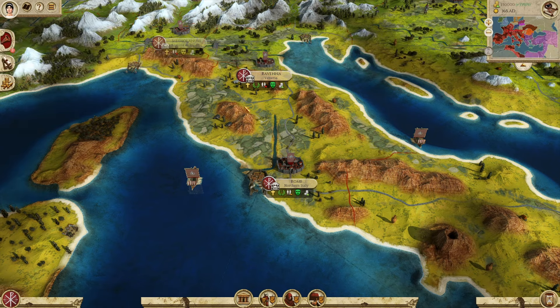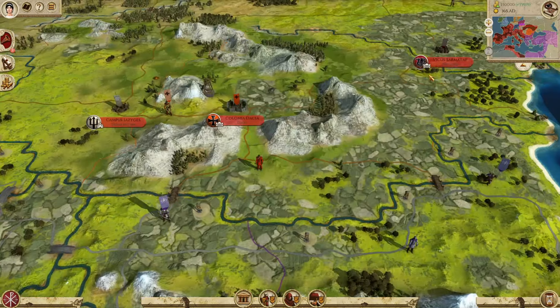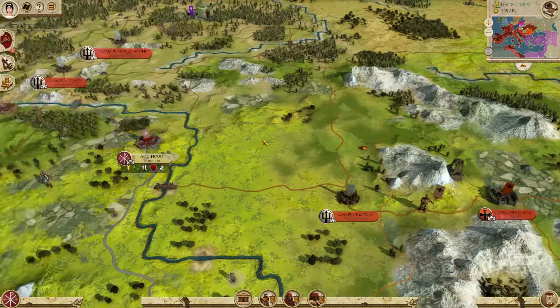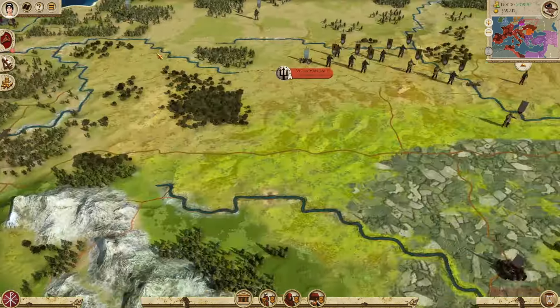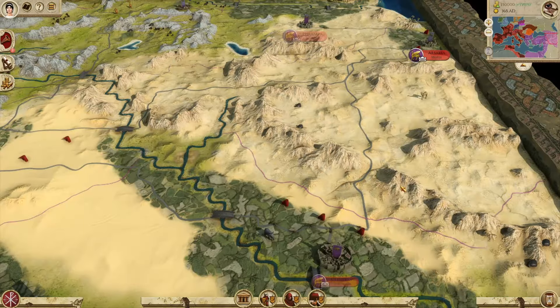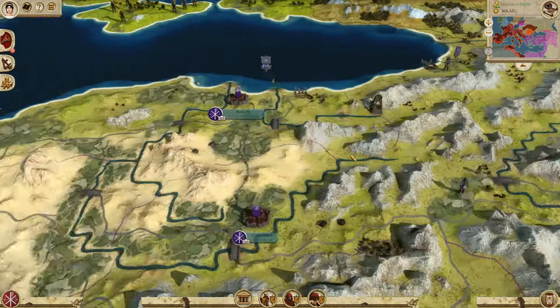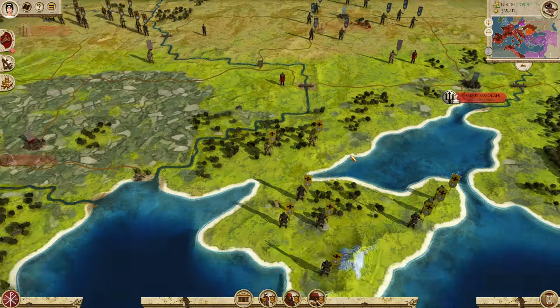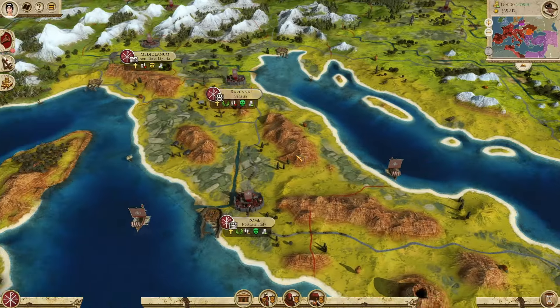We'll quickly toggle the fog of war to take a look at some differences. So we have Dacia, Sarmatia, the Visigoths, the Burgundians, the Lombardi — your standard Barbarian Invasion scenario — the East and West Roman Empire, the Berbers, and the Sassanids. It's a very vanilla situation in terms of this map. Now I'm going to show you the Gigantus map as a comparison.